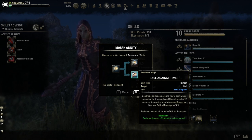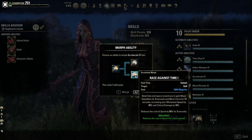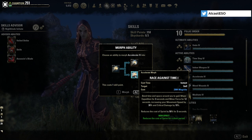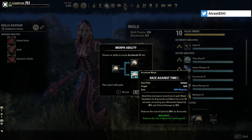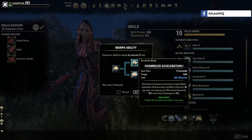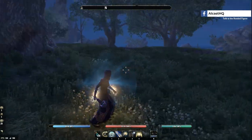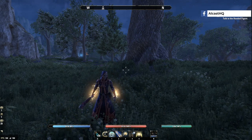The other morph is Race Against Time, which reduces the cost of sprint by 50% for a short period. It's instant cast but I don't really think this morph is worth it — Channeled Acceleration seems way more interesting. When you use it, you get this fancy glow around the arms.